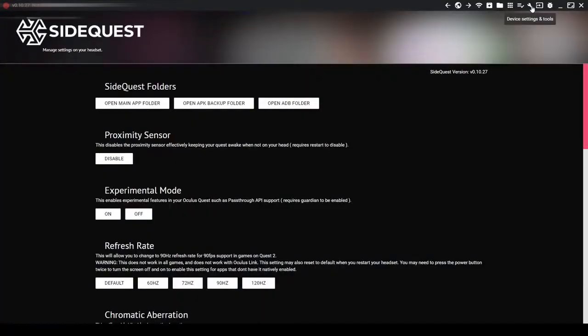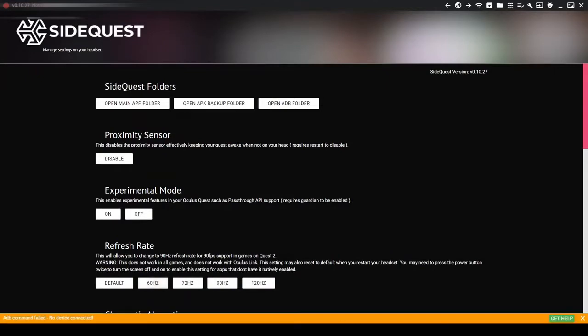You want to click up here. It's going to sound really dumb at first, but it'll make sense. So you want to set your refresh rate to 60Hz in SideQuest. You want to make sure that you have your device connected. Then you're going to go into the Oculus Quest 2.